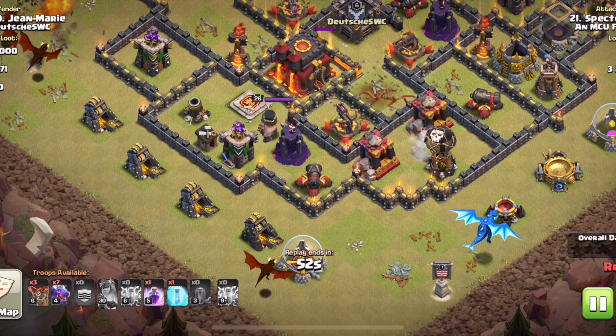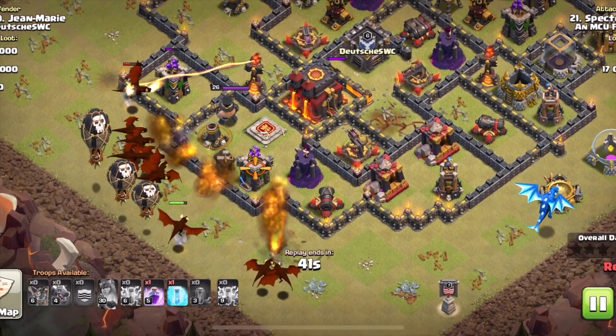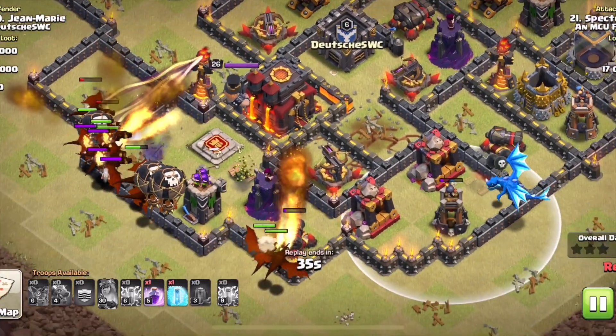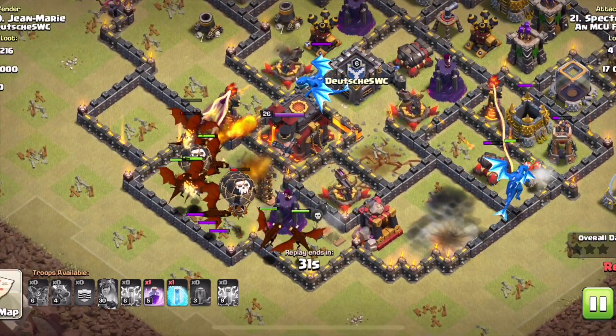Now I'll show you how to kill an electro dragon on the fly with your dragons. I'm using a two-star attack versus a near-max Town Hall 10 as an example. The funnel is nice and tight, meaning my dragons will stay together. The electro dragon comes out here - let's zoom in.